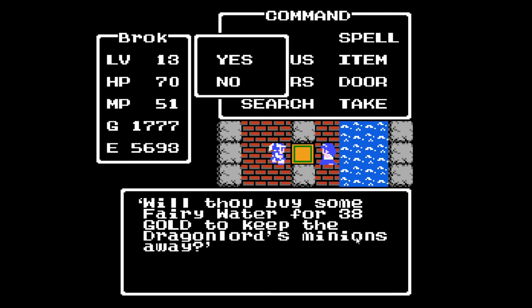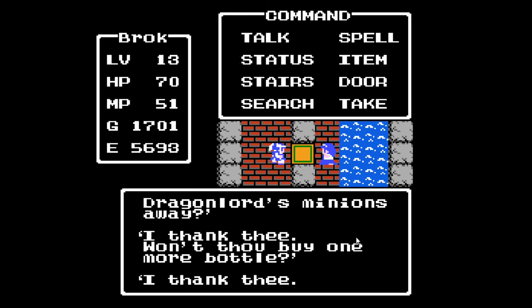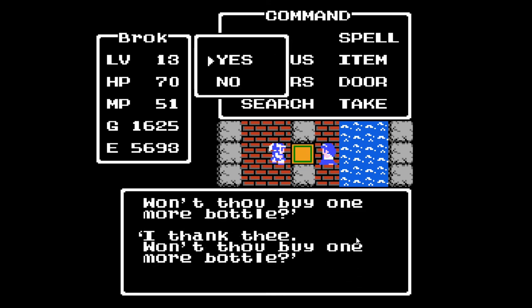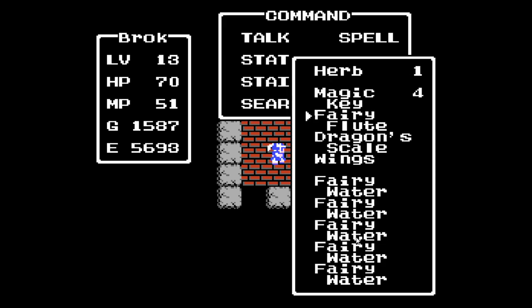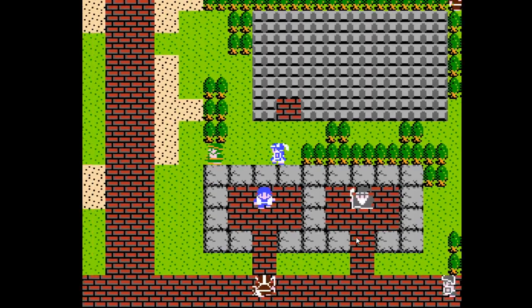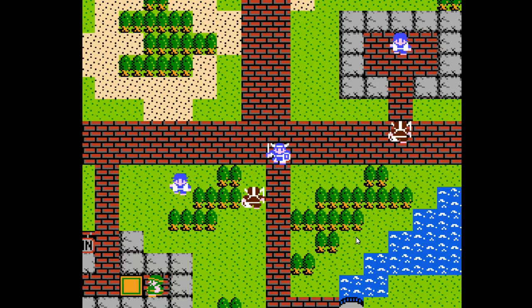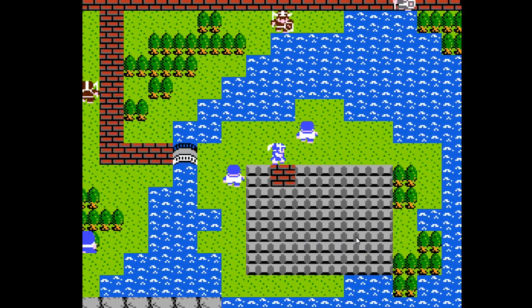Ooh, fairy water! 38 gold keeps the Dragonlord's minions away. So that is what's behind here — we get our fairy water, and yeah, I'm going to buy a couple of bottles. The fairy water doesn't accumulate like the other items do. We're going to make use of it though, because honestly I don't want to fight slimes the whole way back to Garenham. So I stand by that decision. Of all the ways I could have spent gold, that was not the worst.